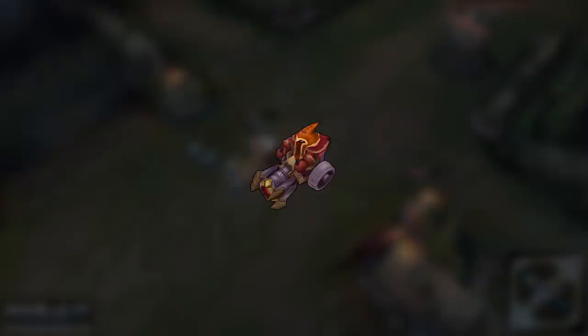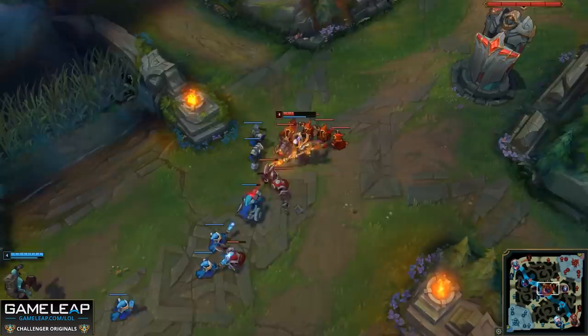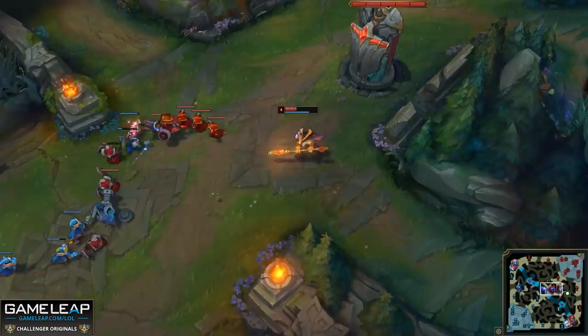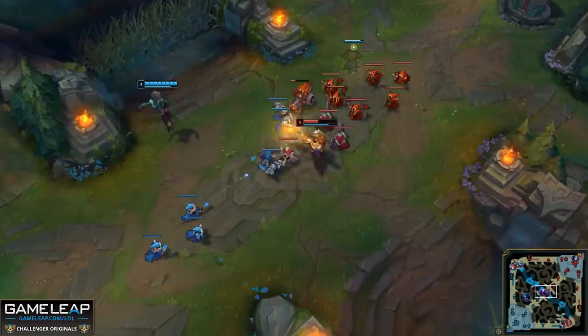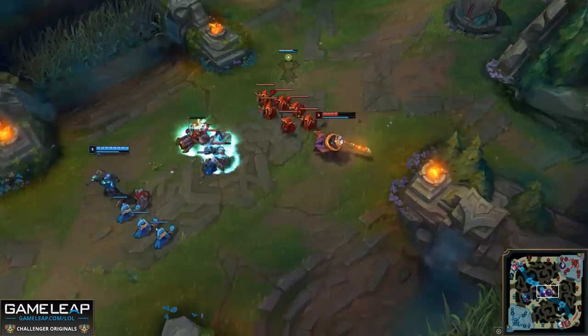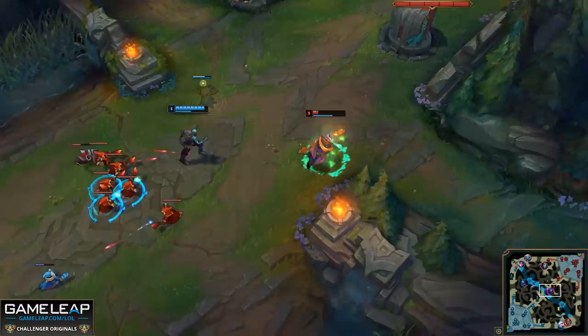The same goes for the opposite — if you see a big wave mounting up, you want to make sure you're there to catch it. The most basic form of recall is to recall on the cannon minion wave. Cannon minions come every three waves, and if you can coordinate your cannon minion wave with your recall, it's going to be incredibly hard for your opponents to shove the wave into your tower and deny you minions. The key here for this second tip is to recognize when losing a few minions right now is going to prevent you from losing a ton of minions in the future.